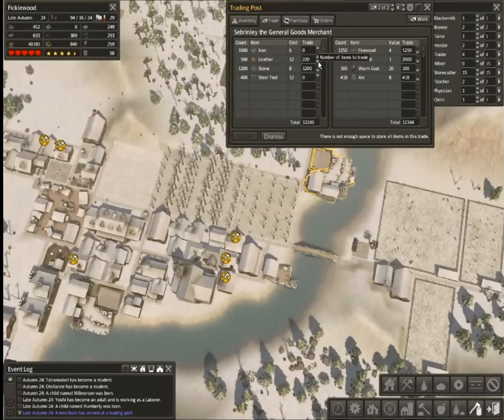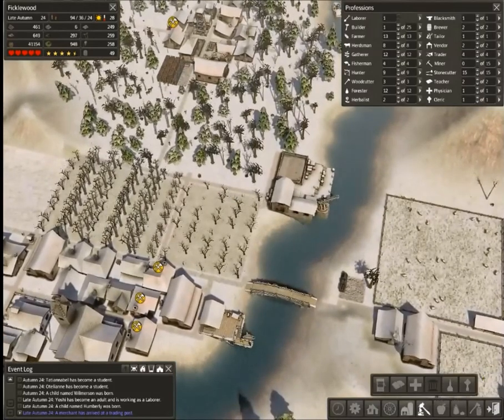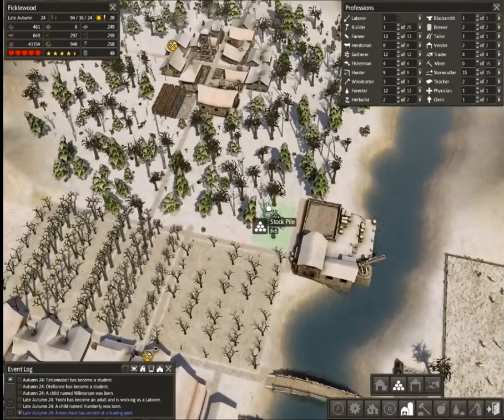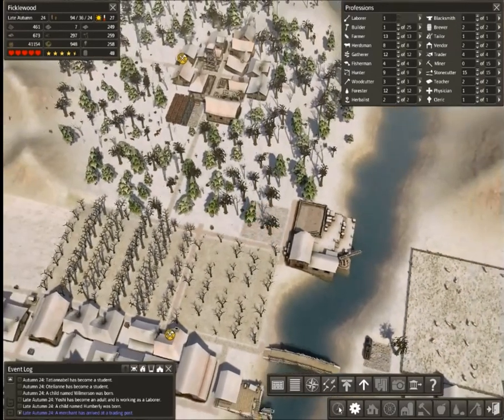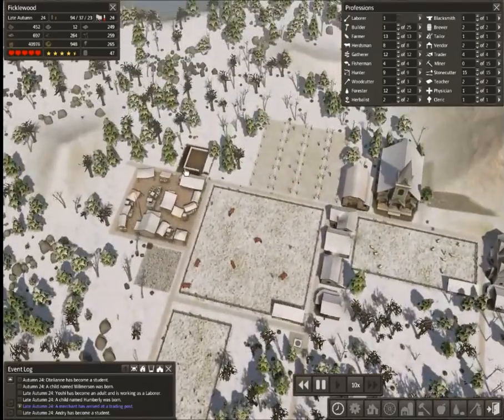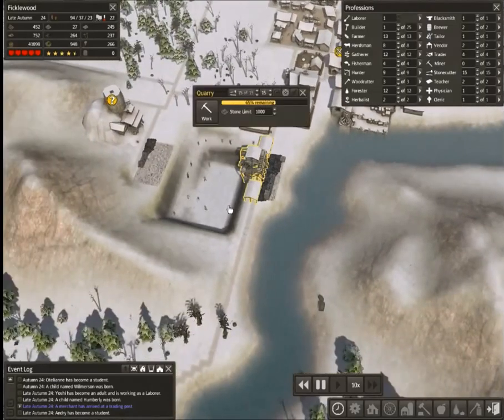We've got plenty of steel tools but there's not enough space — you start running into space issues. Let's define ourselves a nice little stockpile, because otherwise that stockpile is just going to explode. Seven by seven, and let's prioritize this beast — holy cow. That's going to solve our stone problems for quite a while. I think we may have just made our quarry obsolete, which means we don't need to work it quite so hard, at least until we start running out of stone.